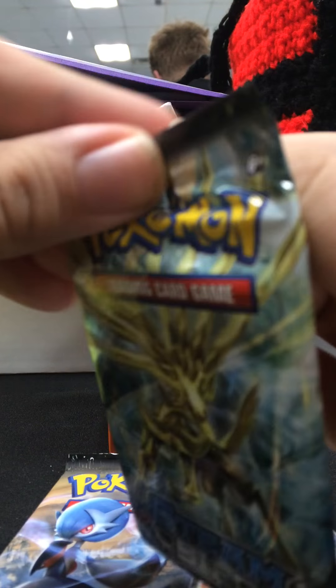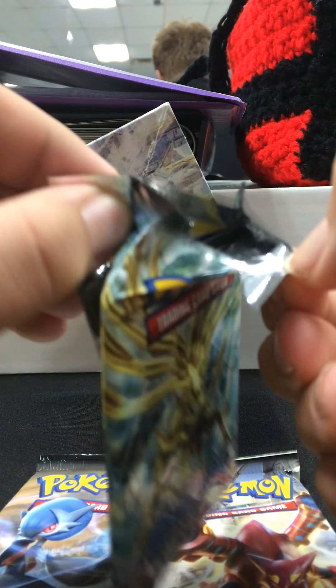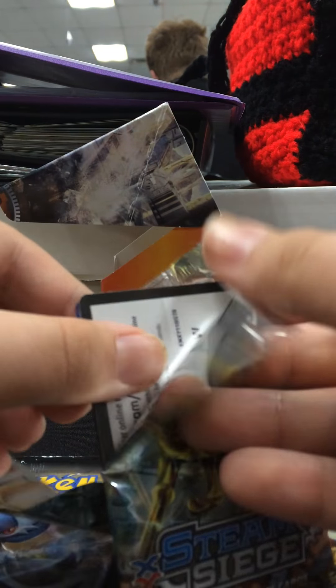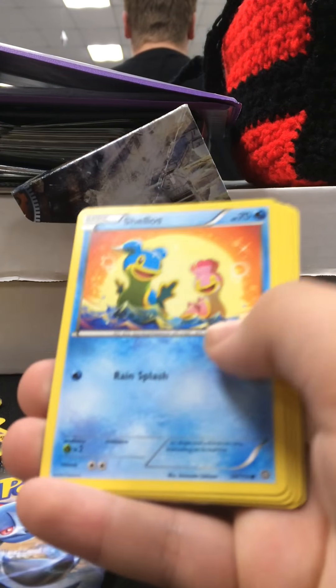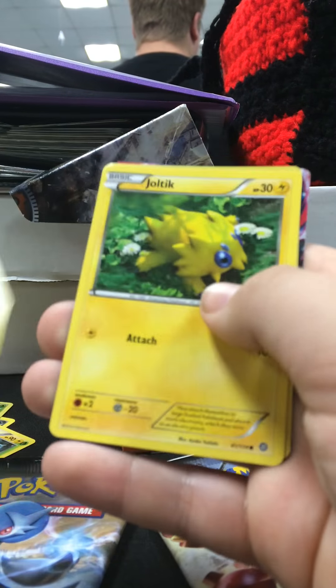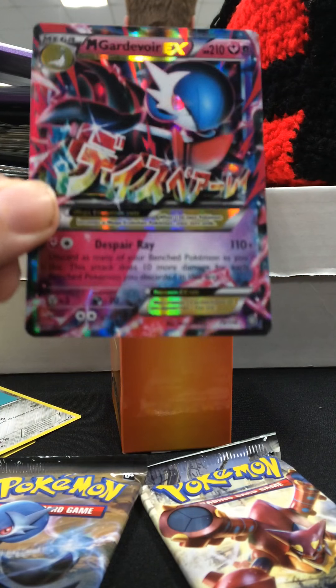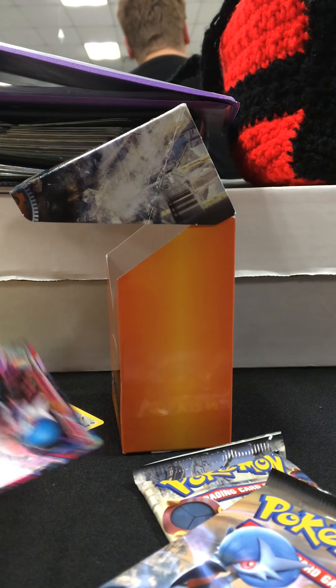Let's get into the next pack. We've got Potion, Pokepuff, Skiploom, Alolan variant, Shallows, Croagunk, Tangela, Klink, Joltik, and Mega Gardevoir EX. Dang, that's a good pull right there. Hold on, gotta sleeve that.